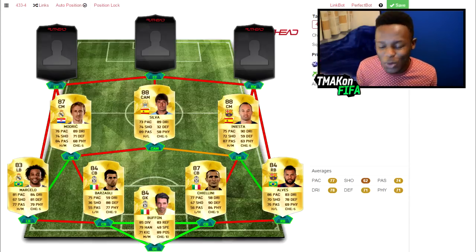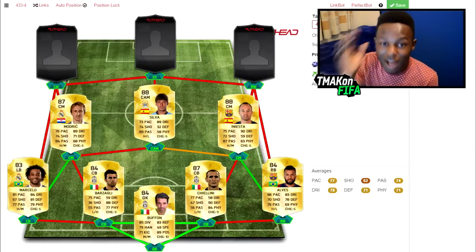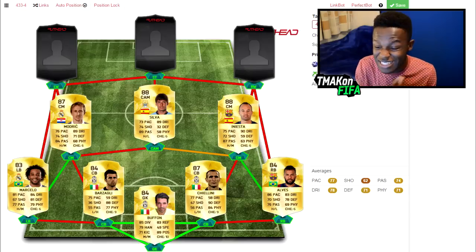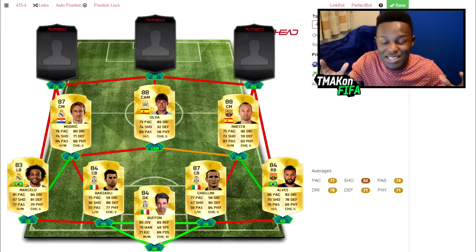Iniesta has 75 pace, 90 dribbling, 72 shooting, and that 87 passing — where are you going to go wrong with that? In the CAM position we have Silva. He's 88 rated, now placed in the CAM position — he was in the left mid position in the last FIFA. He's got 89 dribbling, 89 passing, 74 shooting, and 73 pace. He's not the fastest but his dribbling and passing abilities are amazing.